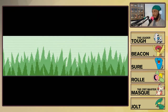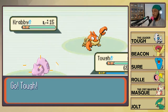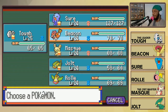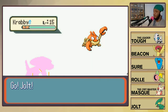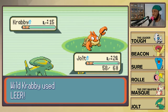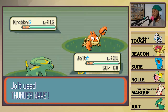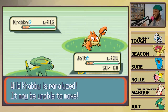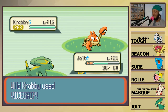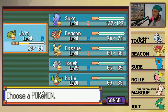Hey it's Krabby! We recently caught a Water-type but that's okay, there's nothing stopping us from catching another one. Krabby's pretty dope! Jolt, do your worst - and by worst I mean don't kill it, just make it so it's not gonna go anywhere. There's a Vice Grip - damn, that was a crit. Okay Sure, I need you to hold the fort for us.